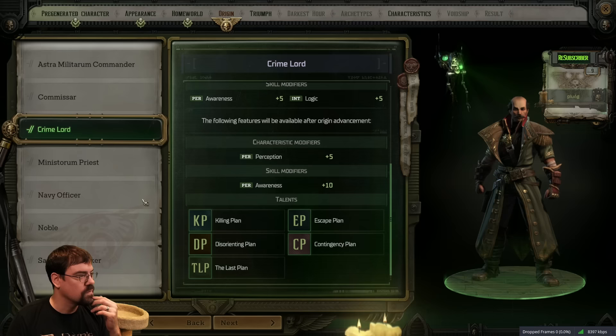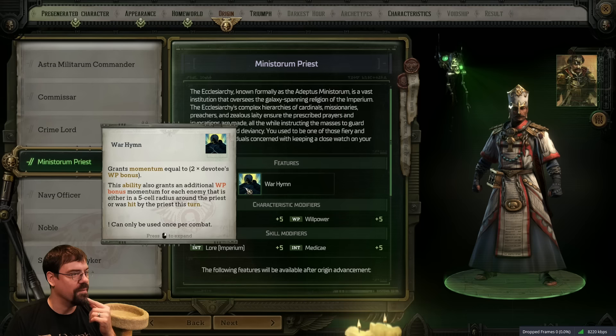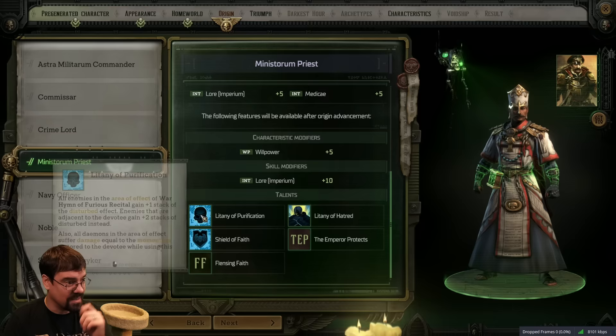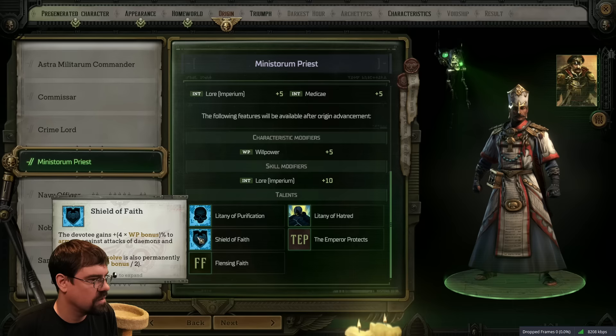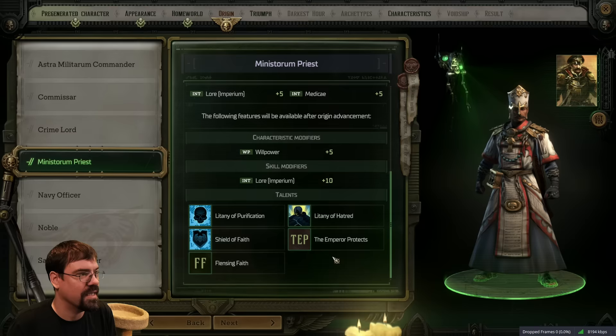Ministorum Priest - War Hymn, it's a momentum buff and a WP buff. This is not really for us. Litany of Purification, Shield of Faith, Litany of Hatred, The Emperor Protects, and Flensing Fate. Yeah, not for us but very cool.